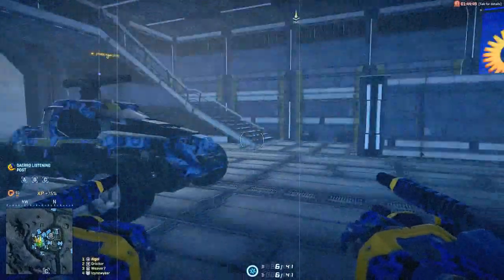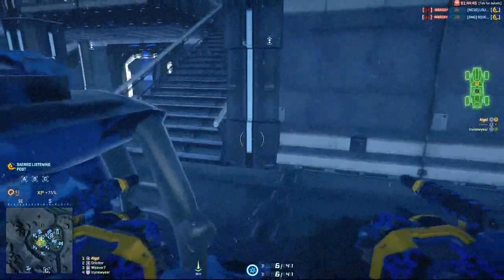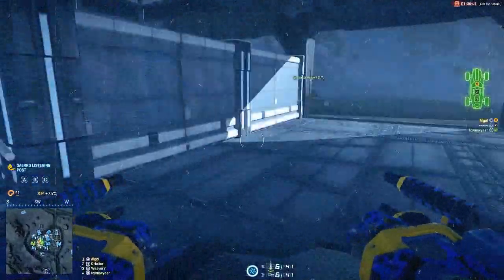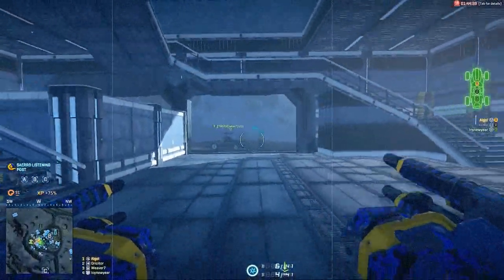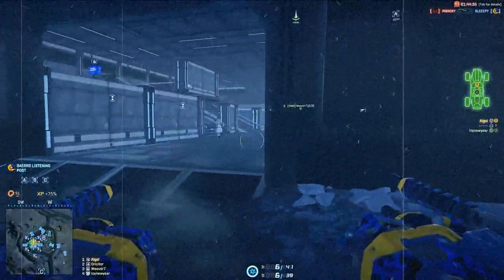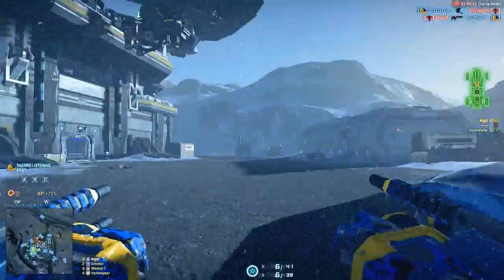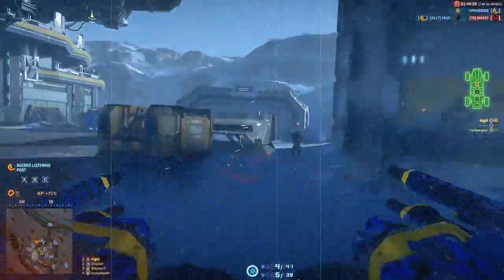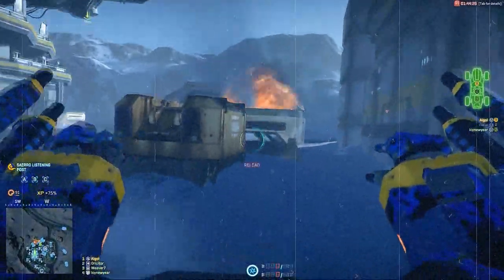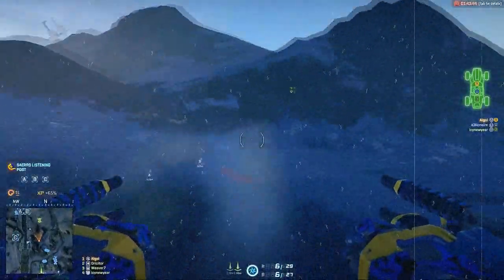Once your engineer buddy respawns, have him get one of them little go-go harassers. Remember, you're the boss — don't walk to him, make him come to you. Even though he may be in the driver's seat, you're in control. Remember to yell loud, elaborate, and garbled messages in the proximity chat telling him exactly where you want to go and why. Shoot dudes as you're doing this, because you don't want dudes all up in your business while you're flying around in a harasser.